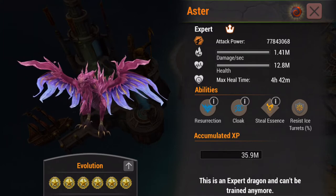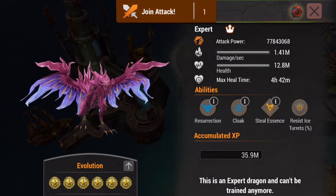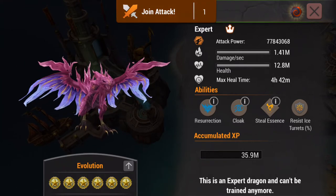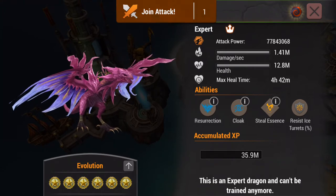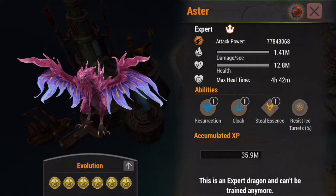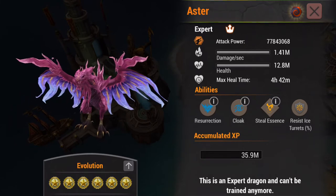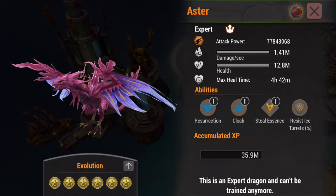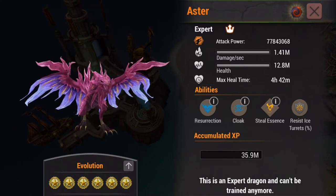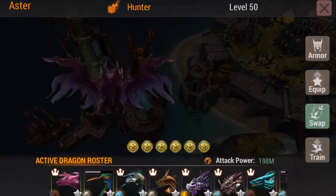I don't remember when I first got to gold tier. So Aster again — we have lovely spells here, so we have to make sure we understand Steel Essence. Steel Essence and Cloak go very well together. Ice Resist and Cloak also go extremely well together. Cloak is what we're going to use to avoid getting hit by projectiles, which really means we're vulnerable to fire super shots, ice turrets, and lightning towers in particular. Storm Towers as well, but since their damage is lower, it's not as much of a worry. So having Ice Resist with a dragon with Cloak is wonderful.